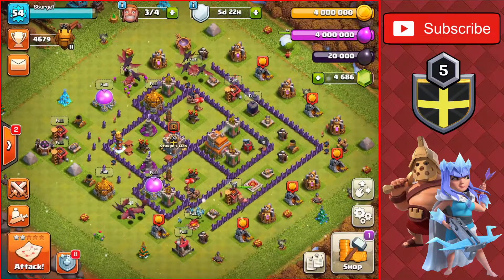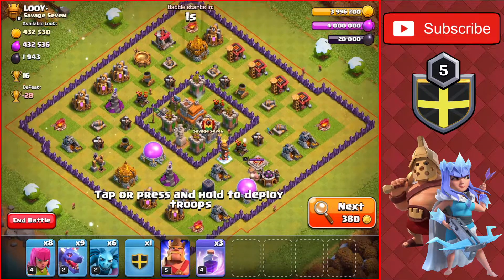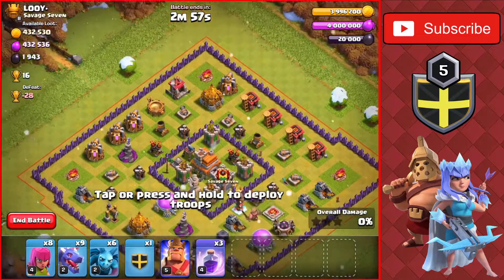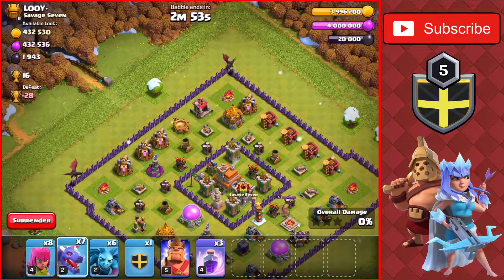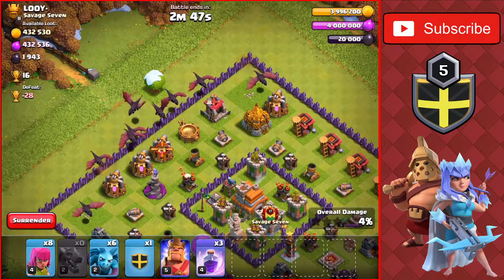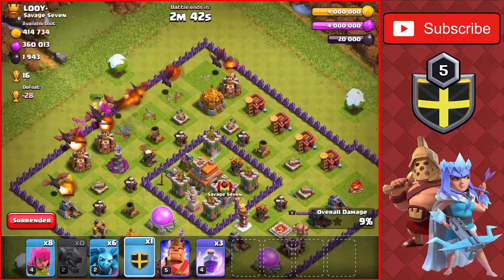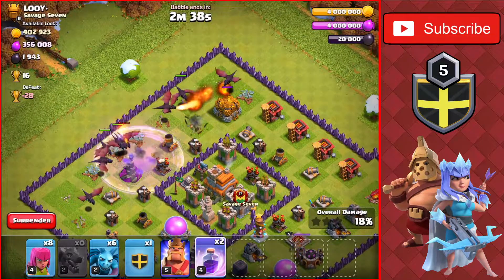Okay, next base here — Town Hall 7, worth 16 trophies. Should get the easy three-star in this one. We'll go from the top left for this attack, dropping the dragons to create the funnel, then drop the rest of the dragons on the top left for the main push into the base. We have the Clan Castle balloons — we'll drop them over on the bottom right for that other air defense at the bottom of the base. We'll drop a rage spell for those dragons.